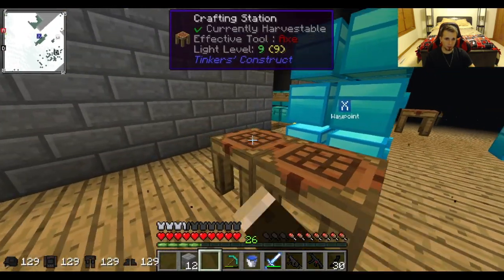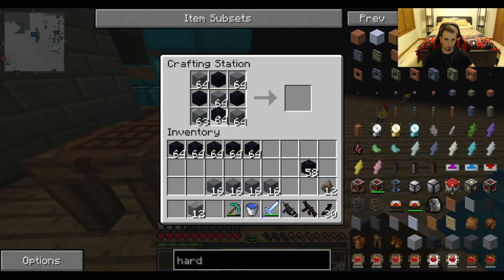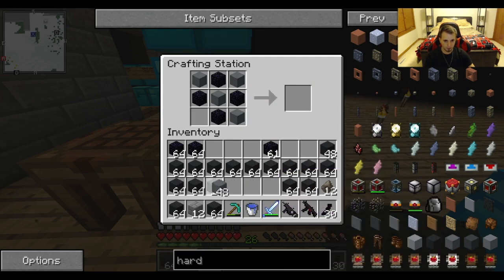It's the worst because I actually have a whole table set up here, I just need more obsidian. It's tedious because you need a bucket of water for each recipe, so you have to have a stack of buckets of water in your inventory.